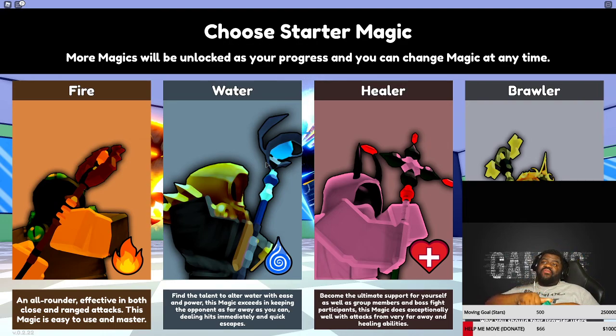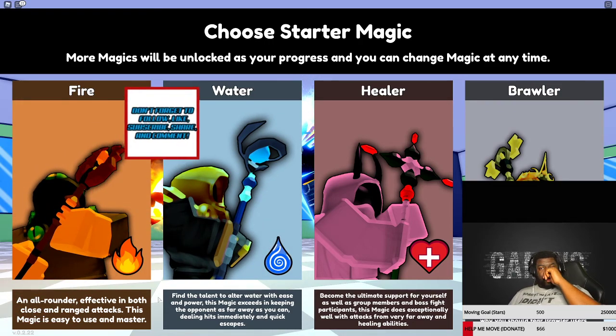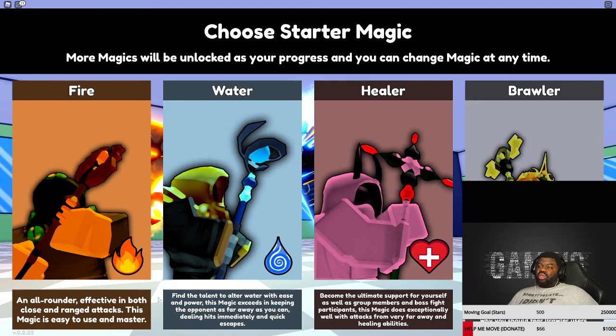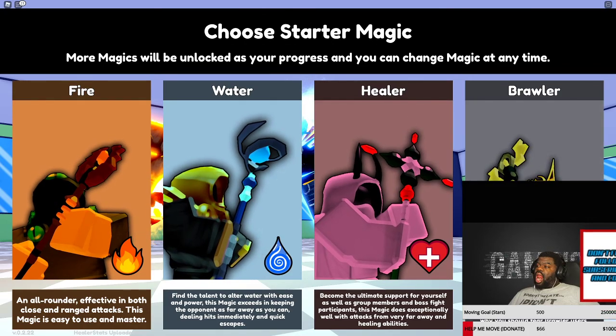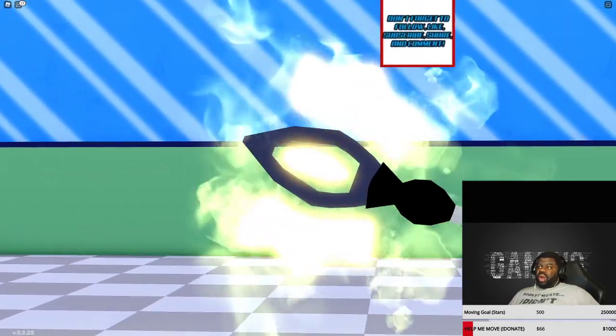That's some good H2O. And then we got Fire over there which probably burns — ask Usher about it. So Fire says it's all-around effective in both close range and ranged, easy to use and master — easy mode alert. Water: the talent to alter water with ease and power, this magic excels in keeping the opponent far away. I'm gonna choose — write in the comments what you think I'll pick — we're gonna go with Brawler.